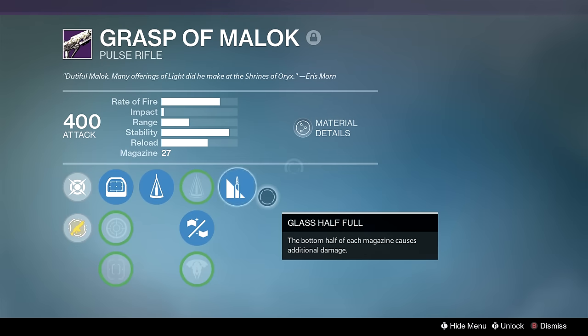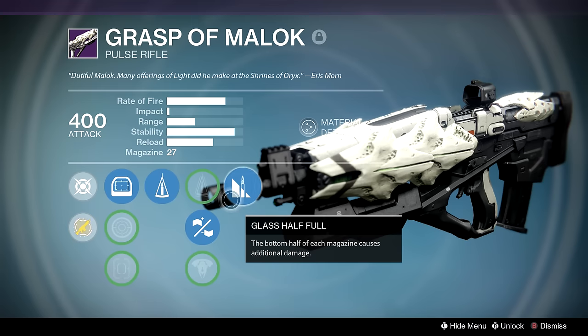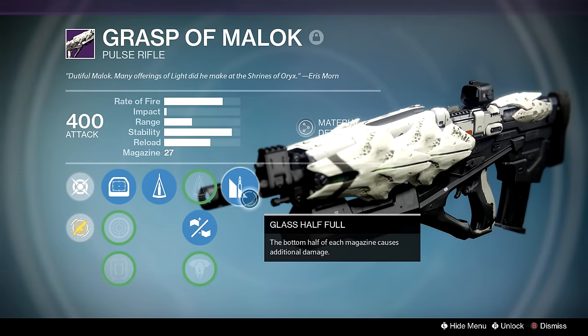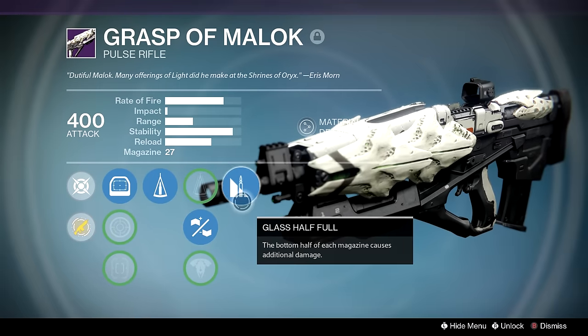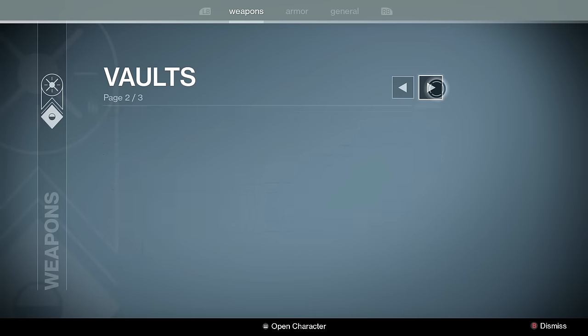Grasp of Malok — this is my best one to date. Glass Half Full doesn't make that big of a difference, but it sometimes lets it punch out of its range class when fighting a multi-tooler or Clever Dragon across the map. For now Clever Dragon beats it because Clever Dragon can get High Cals down the middle and Grasp of Malok can't. Back in the day though, Glass Half Full plus Headseeker was a pretty good option.